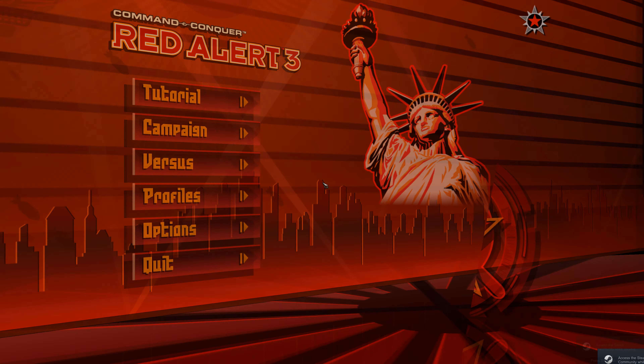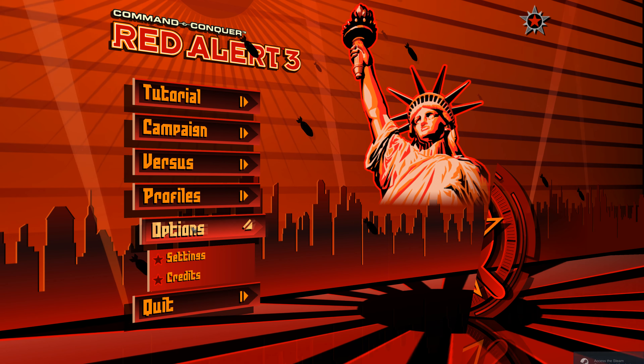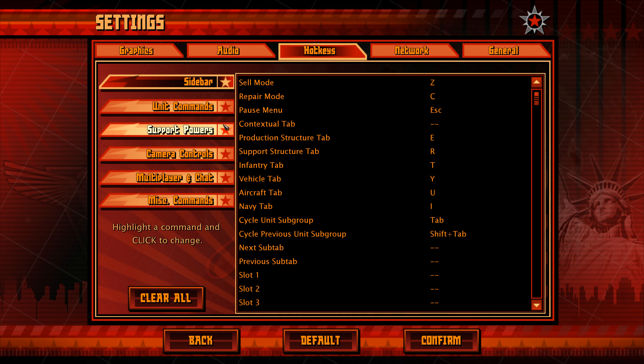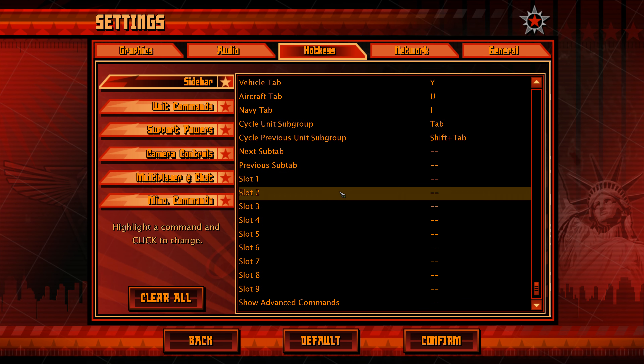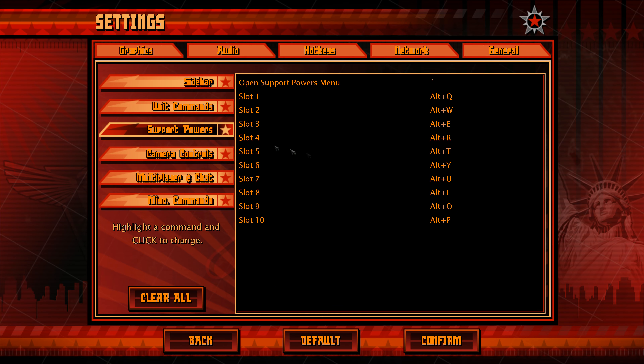The only critical problem that I found in Red Alert 3 was a frame rate lock. Can you believe it? It's capped at 30 FPS, and you can't fix that, because the entire game logic is tied to the frame rate. The previous decade was indeed a grim time for PC gaming.